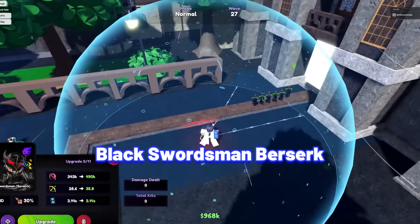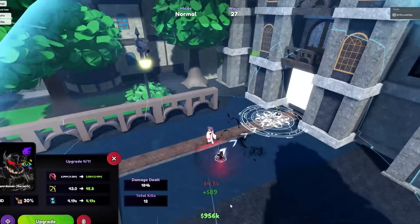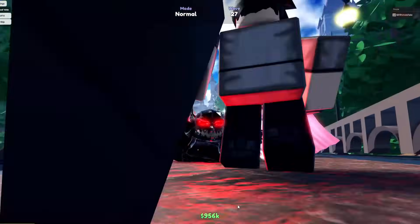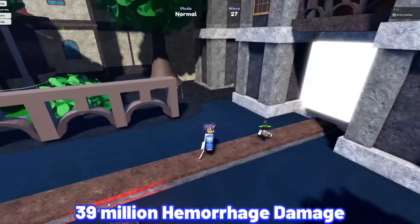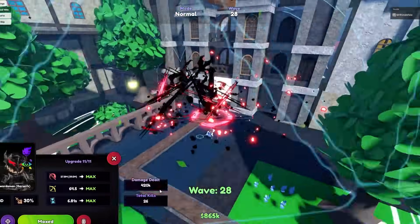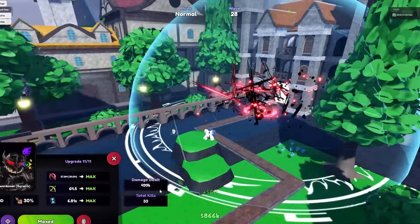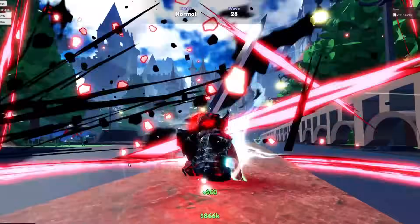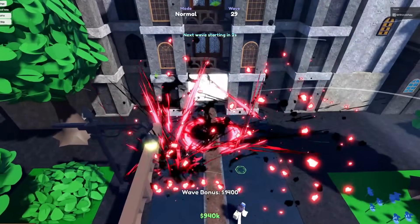Next unit is Black Swordsman Berserk. Guts is one of the strongest dark units — he will become fully UE hybrid and will deal Hemorrhage damage at later upgrades. Black Swordsman Berserk stats at max upgrade and max velar: 27.8 million damage with his Hemorrhage dealing 39 million, and his SPA at 6.81 seconds, making his damage per second at 9,809,104, which is extremely strong especially since you can buff his Hemorrhage even more with soul once you get to World 2. At later upgrades it becomes fully UE, useful for legend stages, portals, and many more. Best traits are Glitched, Avatar, and Overlord.